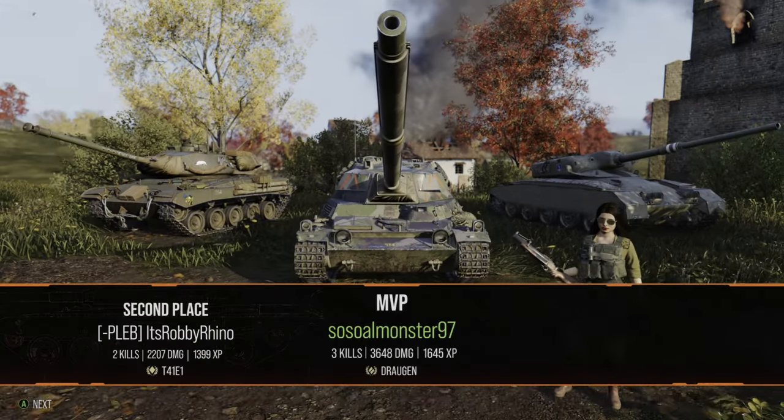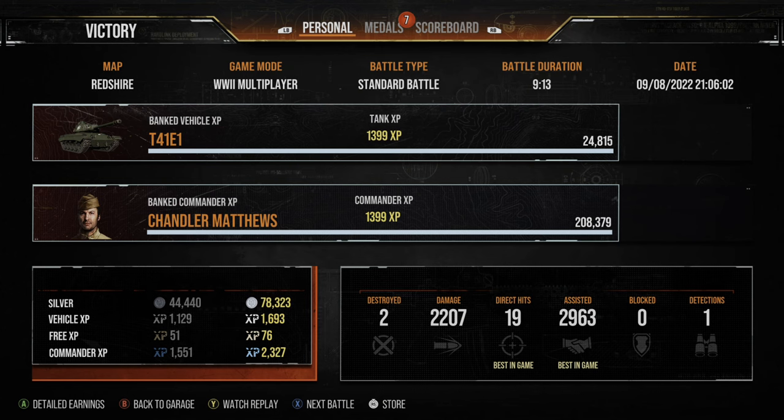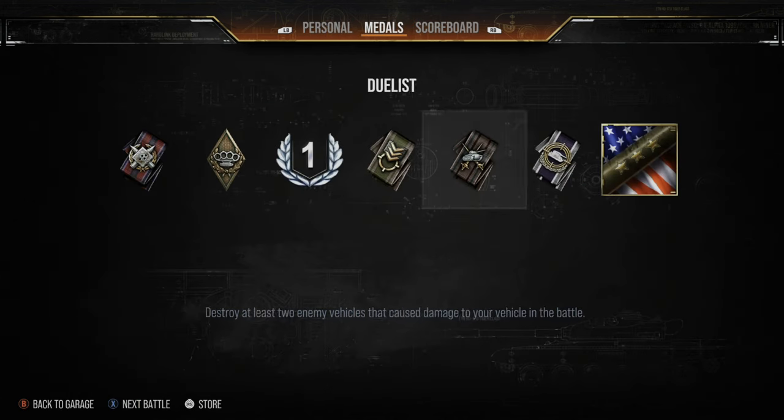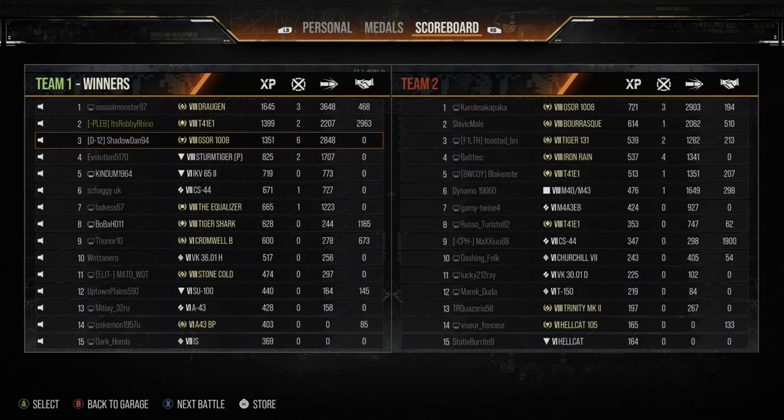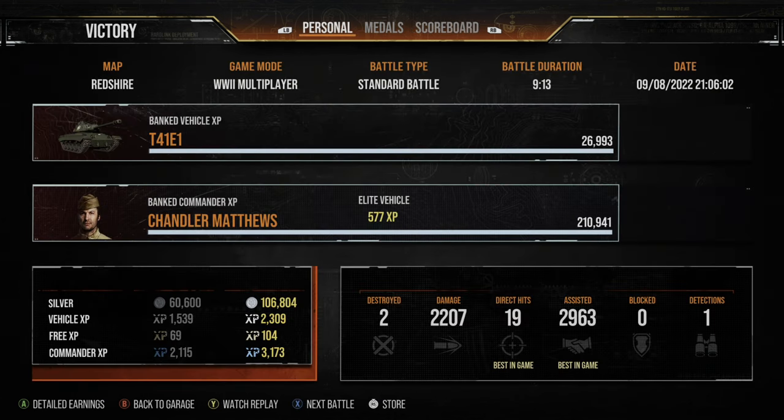Our team eventually finishes that one off but it was a lot closer than I was hoping. We pick up two kills, 2.2k direct damage, 2.9k assistance, finish second on our team with 1,399 experience and 106,804 silver profit - very nice indeed for a tier 8 light tank. That's the T41E1 playing a more mobile gameplay - on to the second one.